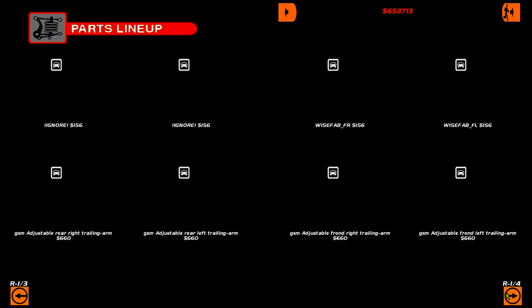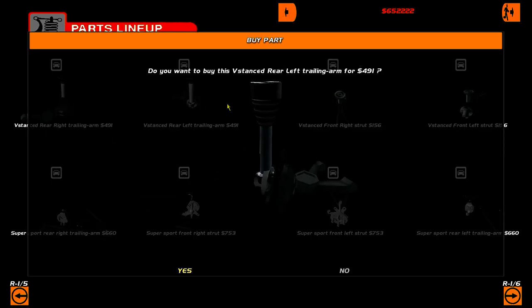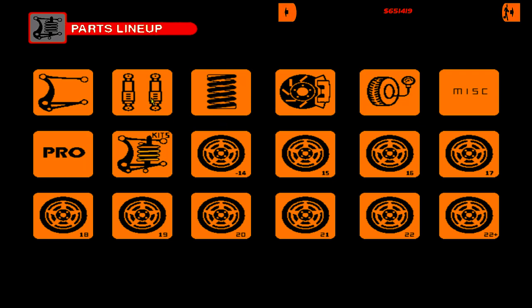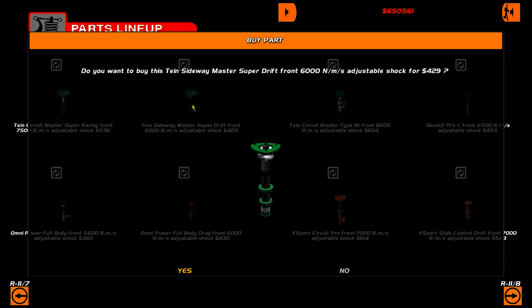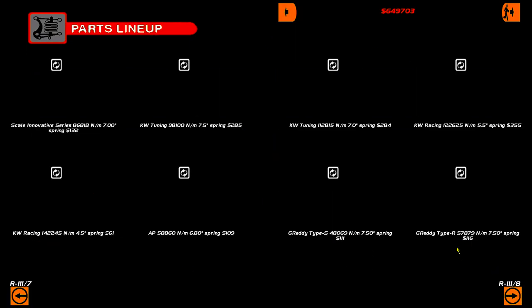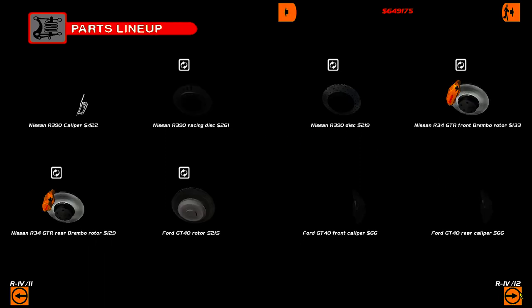I want drift suspension — I want V-stands because I know V-stands are very drift-friendly. I want the drift kit, the Sideways Super Master Drift Series. Same with the springs, but we need brakes because I don't have any brakes, so let's buy some brakes.